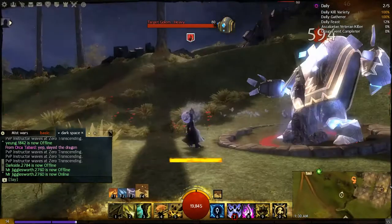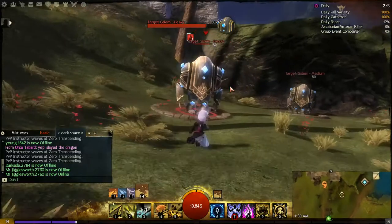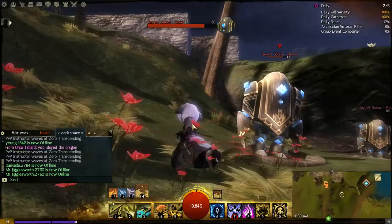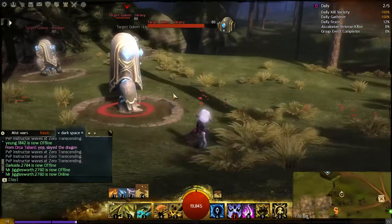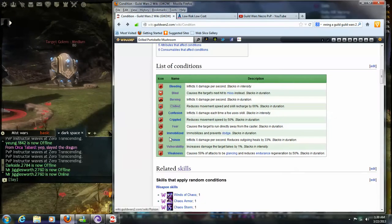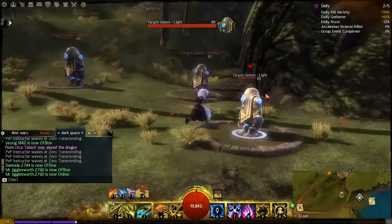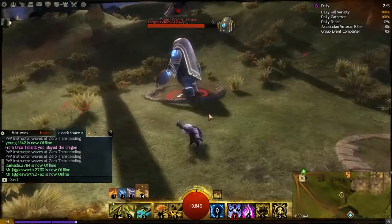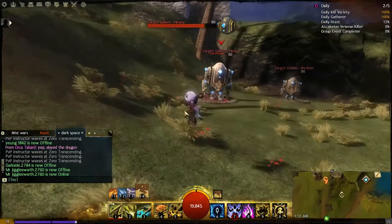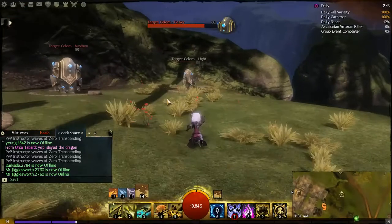Immobilization shows a chain animation around your character and completely restrains your character's ability to move — it basically roots you. It's a very good way to set up a burst in PvP, or in PvE to control a mob or keep it off a player. Next is Poison — a green skull icon — a damage-over-time ability that stacks in duration, not intensity, and also reduces any personal healing or outgoing healing performed by the target.